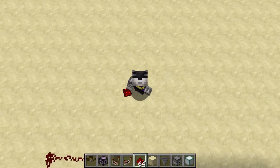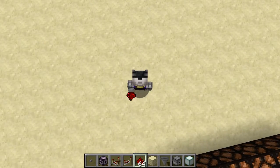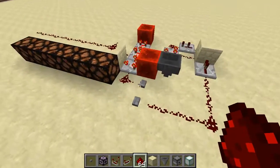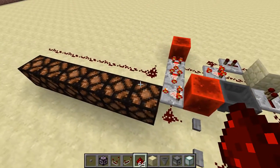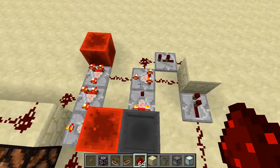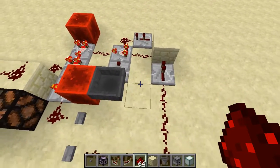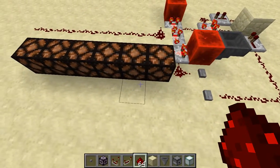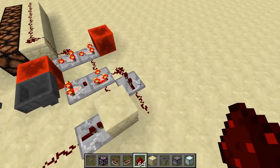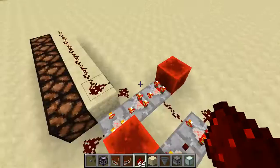Hello there, and welcome to another Minecraft tutorial. In this episode, I'm going to show you guys how to build this counter. Now, this is a design for a counter that I haven't seen, but the individual pieces are very well-known circuits in the Redstone community, so I'm sure it exists somewhere. But I haven't seen it, which means I haven't made a tutorial on it, and so I'm going to do that now and show you guys how it works.